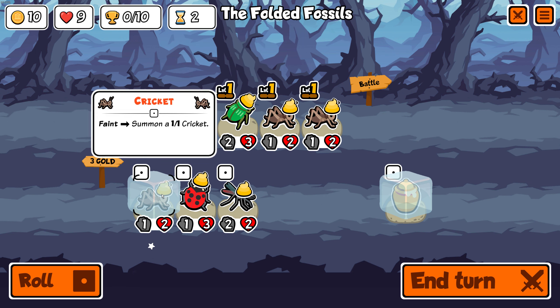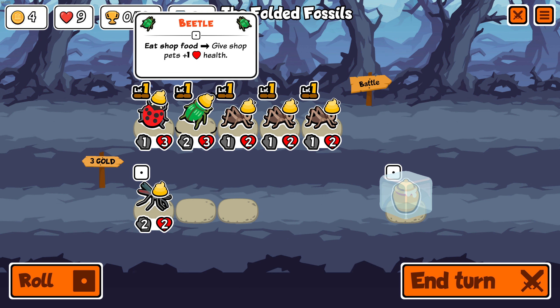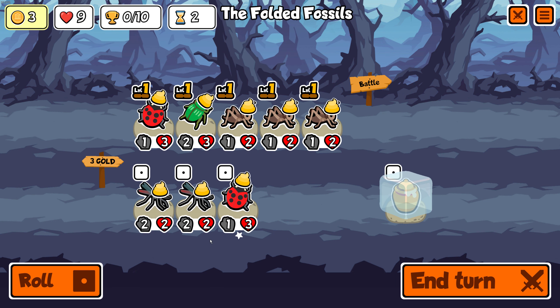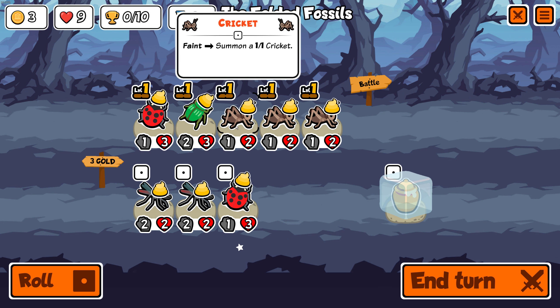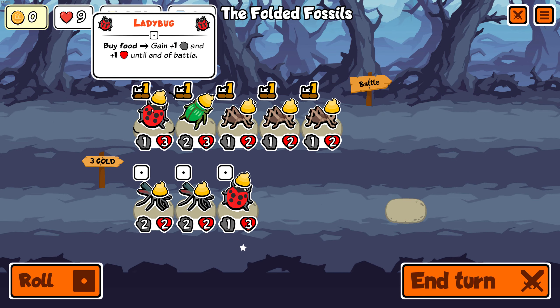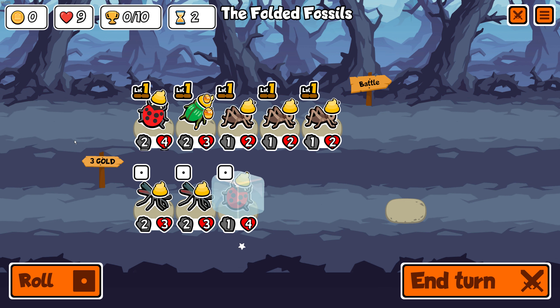We do have two spaces so I'm going to pop a ladybug in here. I should have maybe saved the cricket in the shop still — yeah, that was my fault, that was a mistake. I could have added one health there. Got a little ahead of myself. But we will go ahead and do this and then freeze you, because you get the permanent buff.